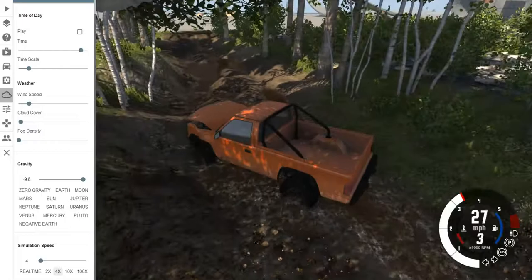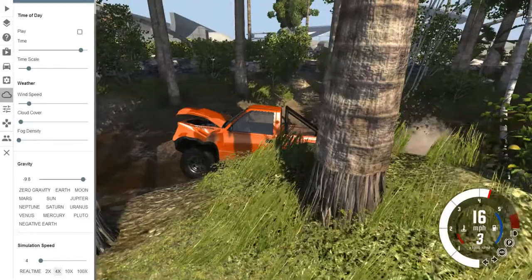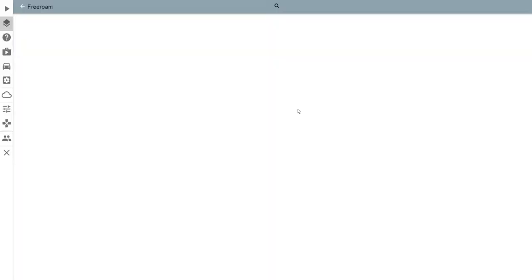We can kind of see the effect of mud. I think we're going to hit that tree. Barely touched it — there goes our fender. Anything that comes off in this game — like mirrors, fenders, bumpers — it's really glitchy and often clips into things.